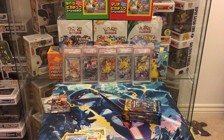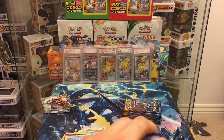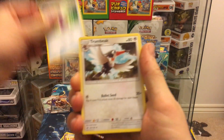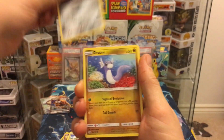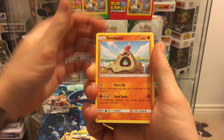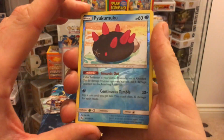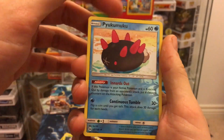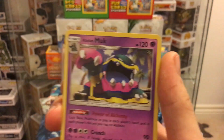I just want to see something gold. Pack nine: energy, Torracat, Potion, Trevenant, Bonsly, Diglett, Dratini, Sandygast, Murkrow, Pyukumuku, and the final card is Alolan Muk — another holo that we didn't have!